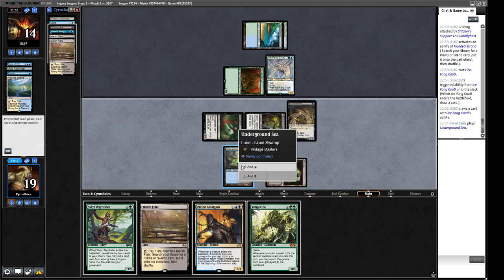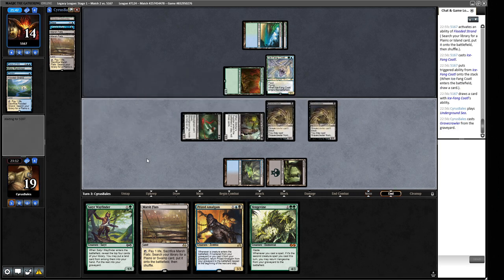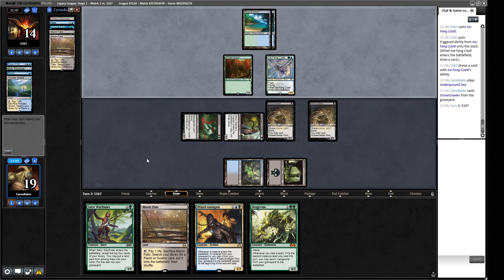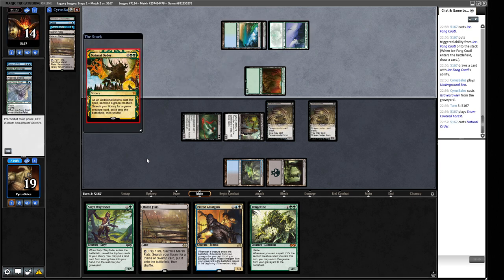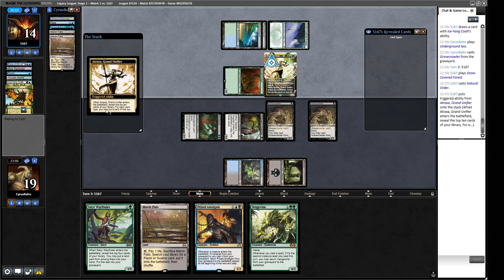We'll play the land and the second Gravecrawler. We've got a reasonable amount of damage for a sort of aggro-y deck. If our opponent is on Lorien they could win this turn. Right, they're playing something — Natural Order. That's similarly terrible for us. This is probably going to be an Atraxa — just going to dig them a whole bunch. Yep, so there it is.